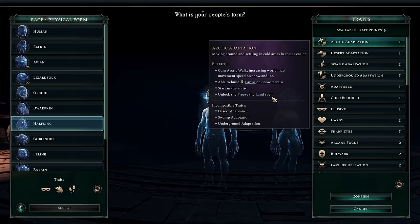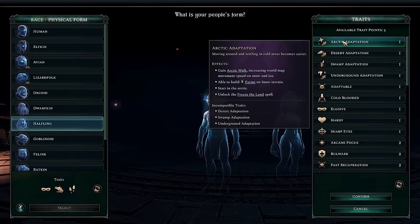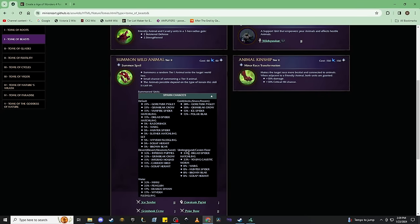These spells still have some good use cases because of SPI overlap and your ability to control what spawns near you — that's actually the biggest thing you get. Looking at the Age of Wonders 4 database and the Tome of Beasts, summon wild animal is not entirely random — it gives access to a particular group depending on your environment. With Arctic Adaptation, you get a 13% chance on an ice spider — tier 2 evolutionary units that evolve into tier 4s, which is really, really strong. You also get access to polar bears and Gortusk piglets, both great units.